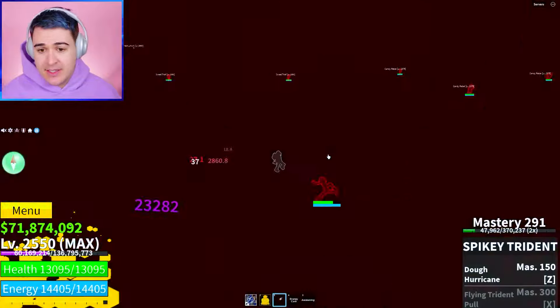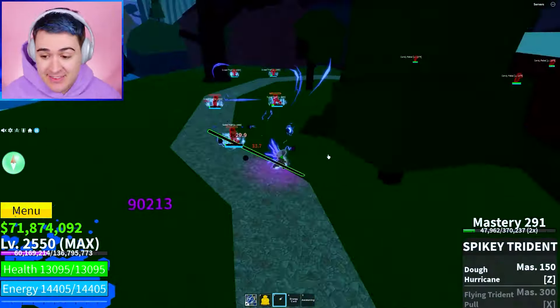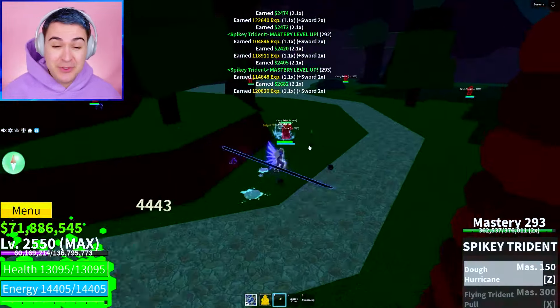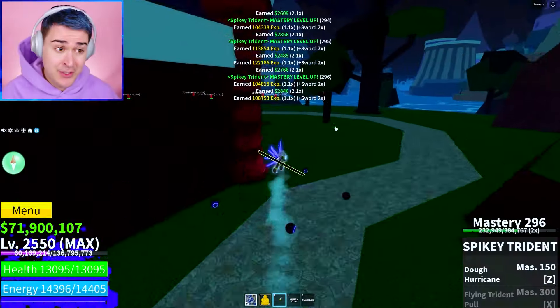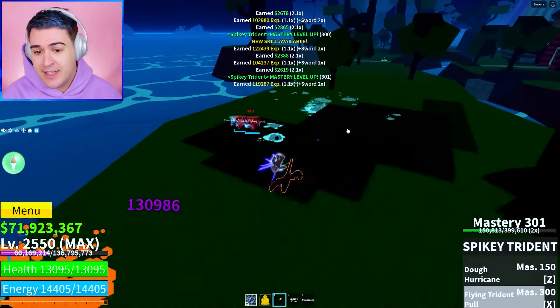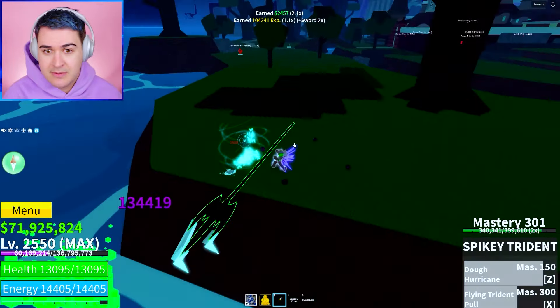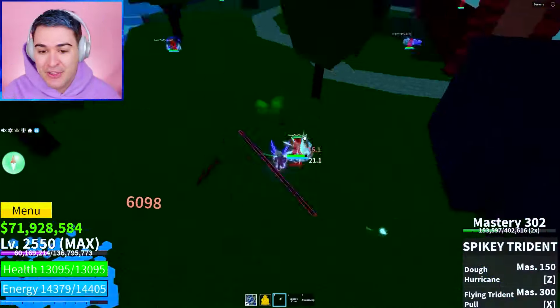Okay, 291. We're killing it. I really just want to see the flying trident pull. I'm glad that the attack is not unlocked at 350 because the difference between mastery 300 and 350, I feel like it's a pretty big difference — it's a lot more time. Mastery 302. Okay, let's go. We got the flying trident pull. So we have to test this stuff out.